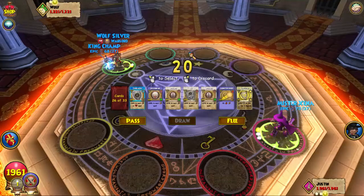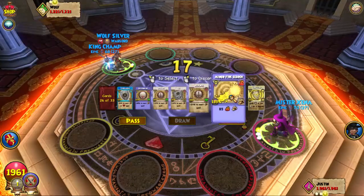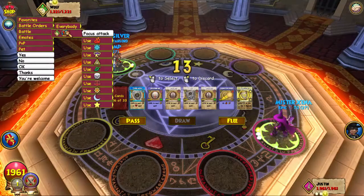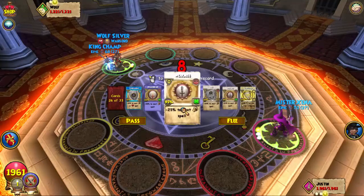Alright, so here we go. Versing WolfSilver from second. He's a Fire Wizard — you can tell from Battle Orders right there. The hat's red, basically. It's a Fire Wizard.